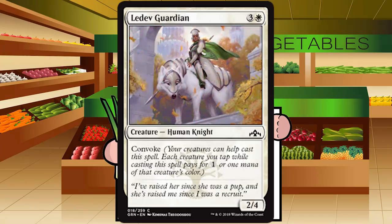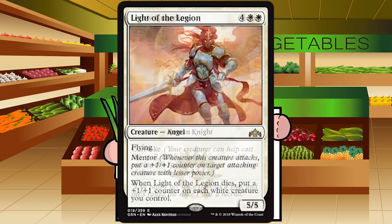Ledev Guardian is three and a white for a creature, Human Knight at common. It's a 2/4 with convoke — and that's it. A 2/4 for four is standard and generally pretty meh. Getting a discount with convoke might bump this up, but you should generally not be playing this. If it's your 23rd card and you're desperate, it's fine, but the ideal is to leave it out. Grade: C minus.